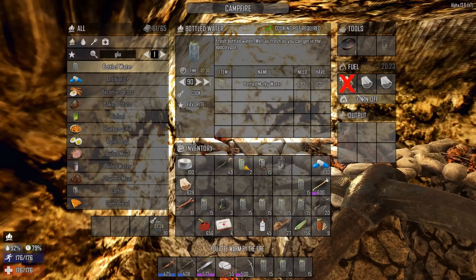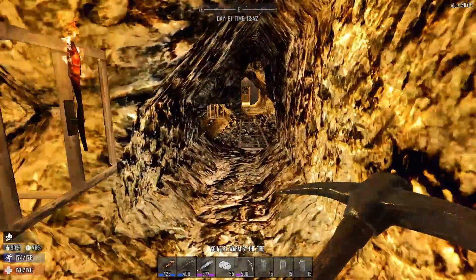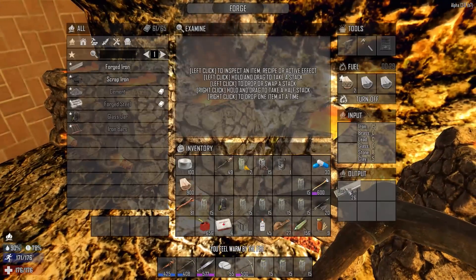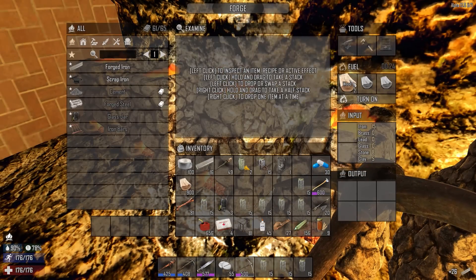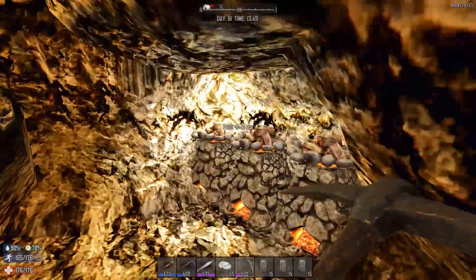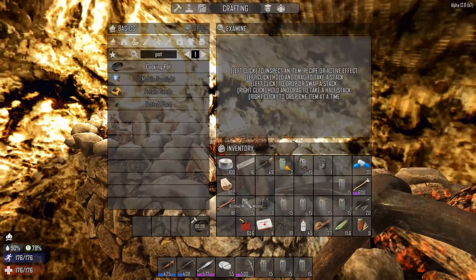Let's get our second cooking pot up and go get some cloth. You guys should really get your cloth farms going early — don't get caught like I did because that is not good. I knew I'd have to come back here since there wouldn't be any potassium nitrate or coal where I was going.